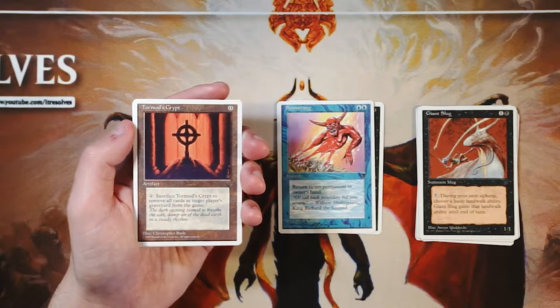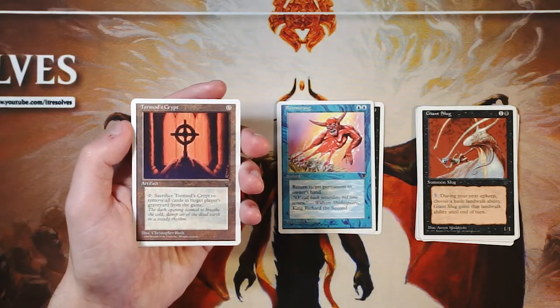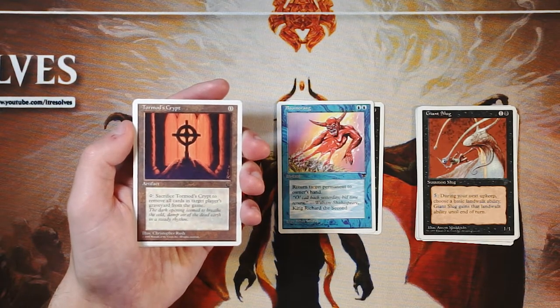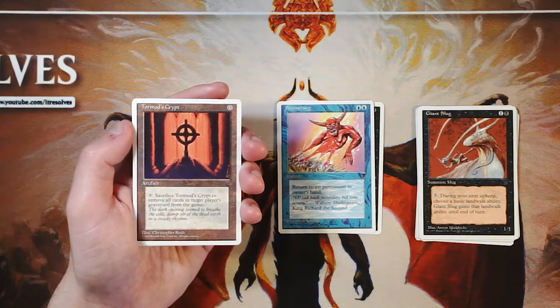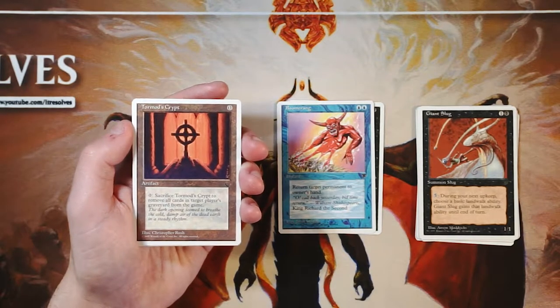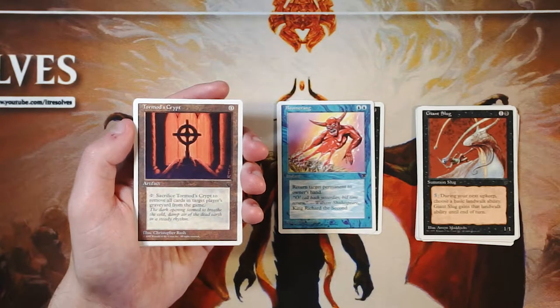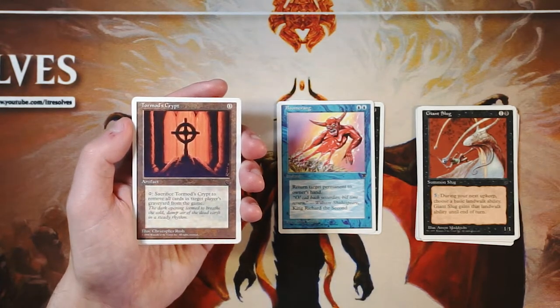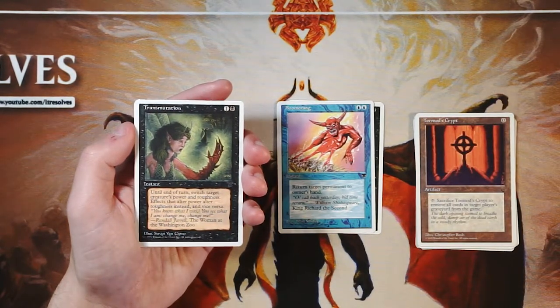Tormod's Crypt is an artifact for zero. You can tap and sacrifice it to remove all cards in target player's graveyard from the game. This actually deals with Hell's Caretaker very well. Generally in Unlimited limited you wouldn't play this main deck — you'd definitely play it sideboard if you're up against a Caretaker deck or any reanimator strategy. In limited the graveyard isn't usually a primary focus, so while I love this card for constructed, it's not worth taking here.